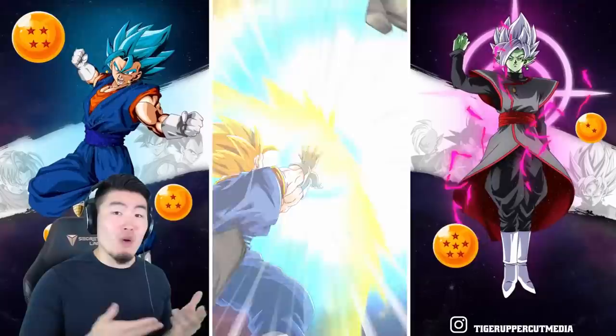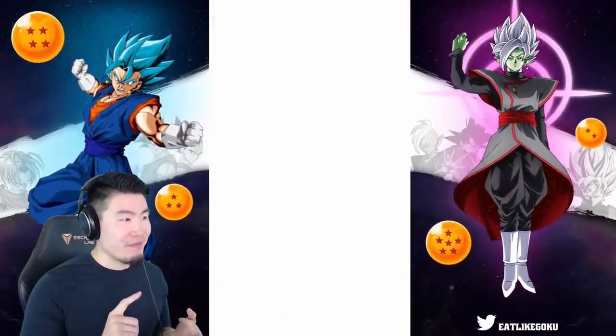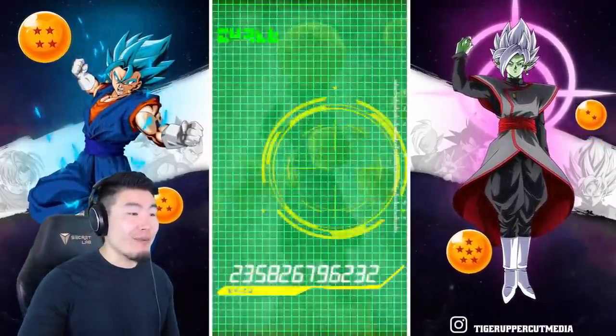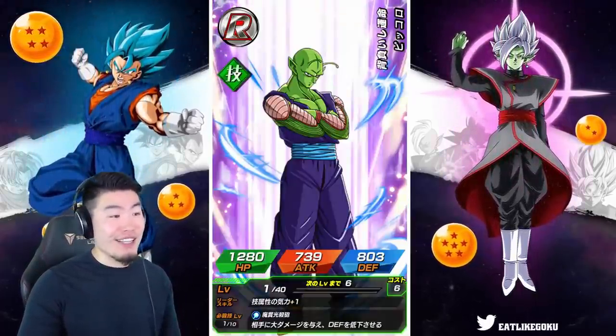No Vegeta in that summon. I think it was Whis, 17, and somebody else that was not Vegeta. You can apparently get Vegito animations or fusions without Vegeta in the summon at all. Which is kind of weird.